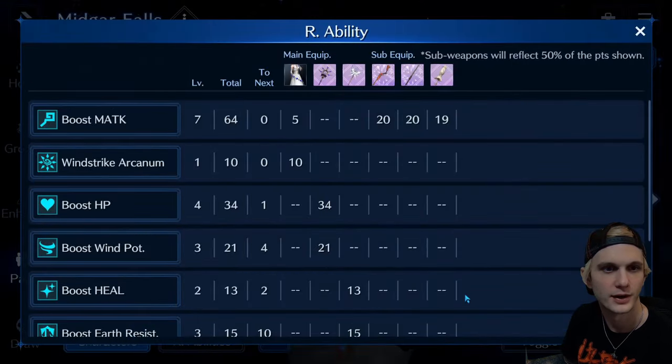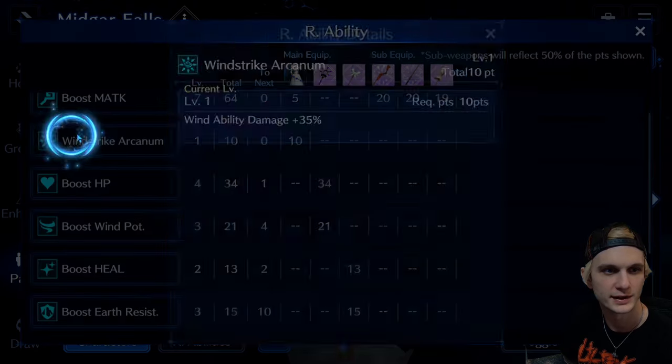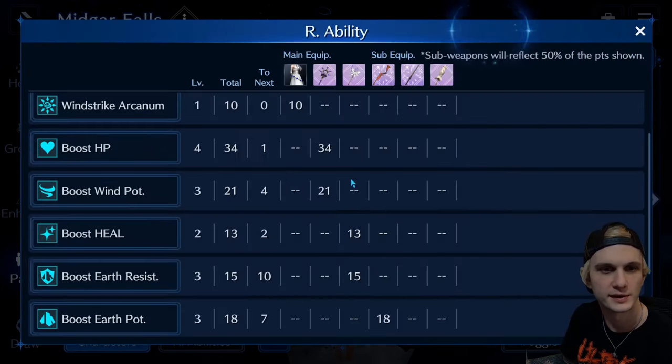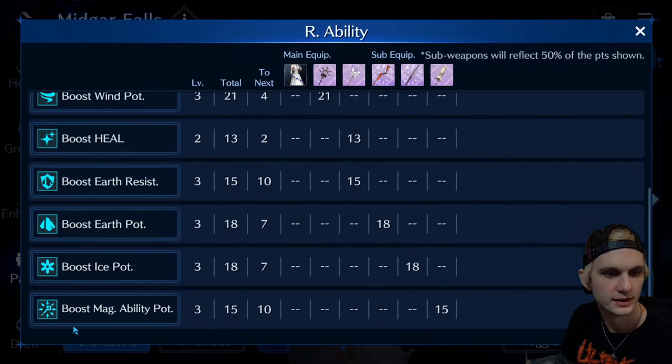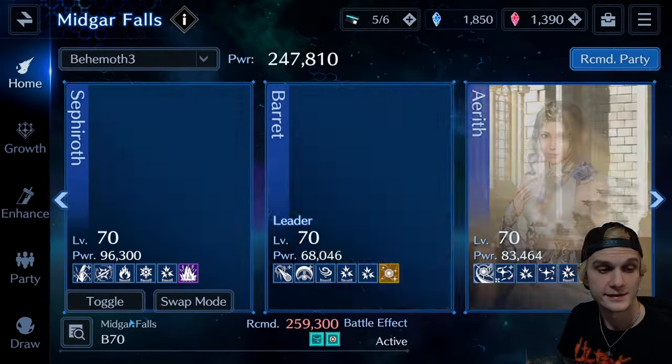And then Aerith — our abilities: hit 7 for magic attack. Of course, she's got the Arcanum for 35% wind. Hit some wind potency because of Prism Rod. And hit some magic ability potency. I think I've got Sunbrella equipped — yeah. That's pretty much the team.